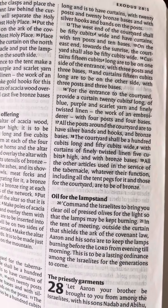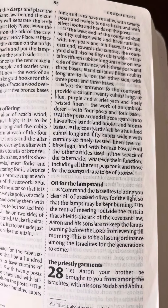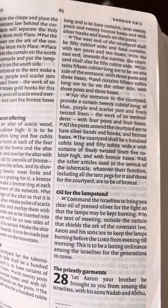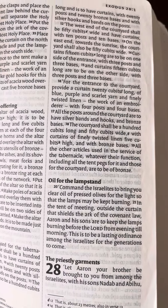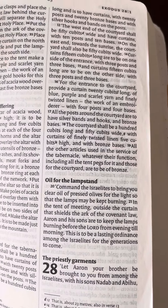The west side of the courtyard shall be fifty cubits wide and have curtains, with ten posts and ten bases. On the east end, towards the sunrise, the courtyard shall be fifty cubits wide. Curtains fifteen cubits long are to be on one side of the entrance, with three posts and three bases.